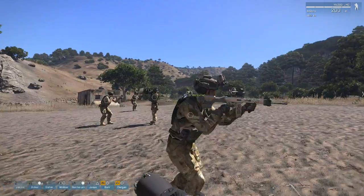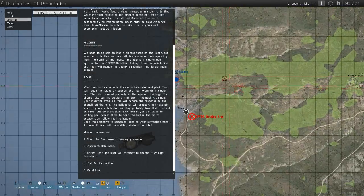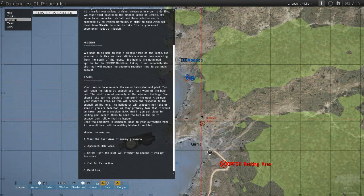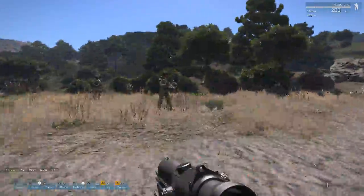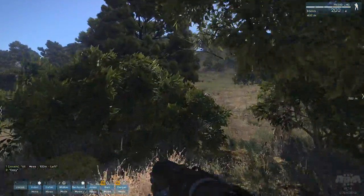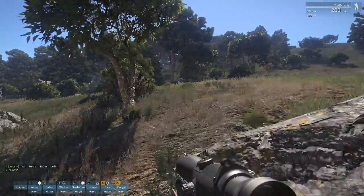For our disposal, we have one squad of infantry located here. What I'm going to be doing is push to Gurna, and we can really do this through two ways: we can either move directly towards it, or go through the woodland and then enter. But what I think I'll do is get the squad to move directly to it. Seeing as how it is a resting area, we're probably going to catch the enemy unawares.